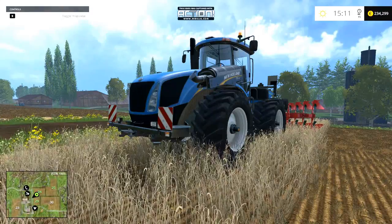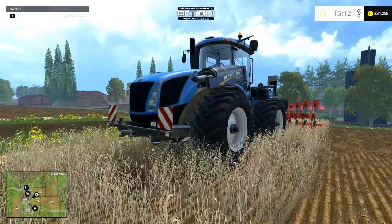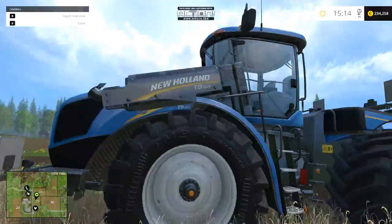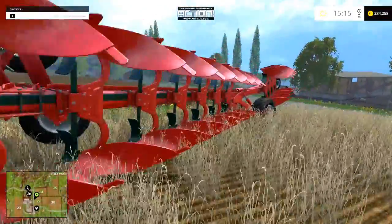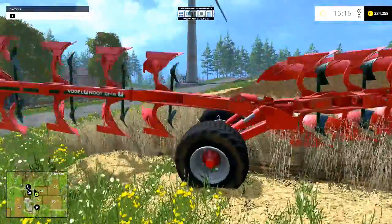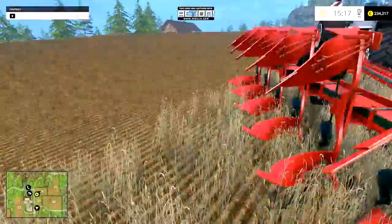Hi guys, the Beavers here and today I'm going to teach you how to plow the field. I got my new New Holland tractor, the T9 565, and I got the biggest plow you can buy in Farming Simulator 2015. So that's it — this is the plow and I got the big tractor to pull it. Let's get going.